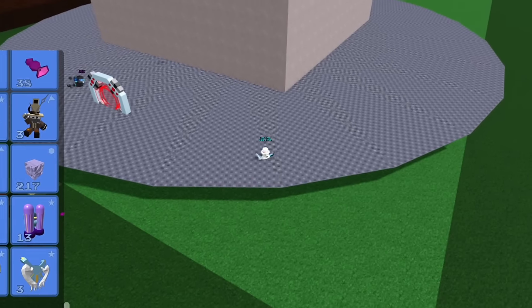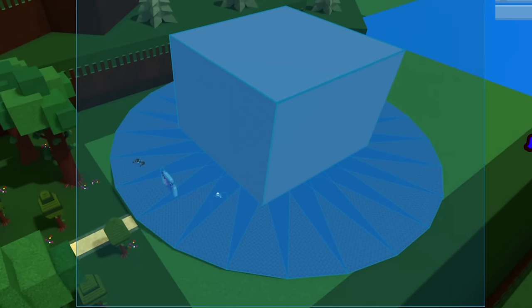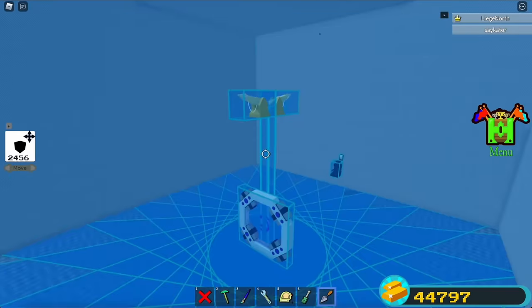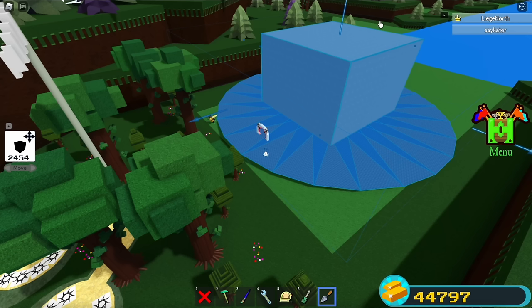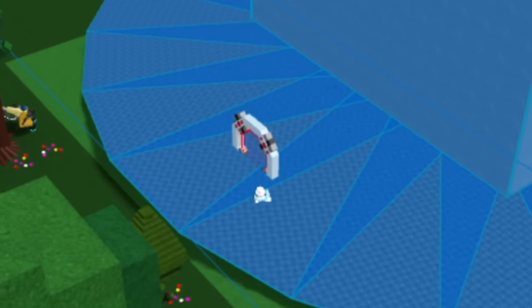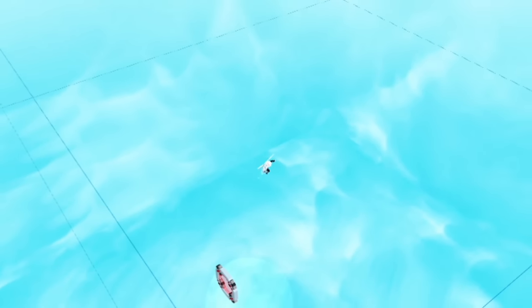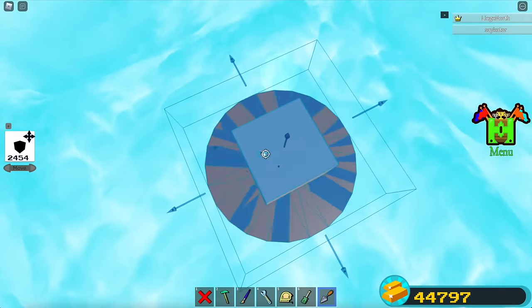Next, put on a jetpack or wings — I'll go with wings. Then select everything with the travel tool, making sure everything is selected. Deselect this portal over here. Now watch carefully — this up arrow on the travel tool above our big room: hold this arrow, hop in the portal, and instantly start flying so you don't fall down, then let go.